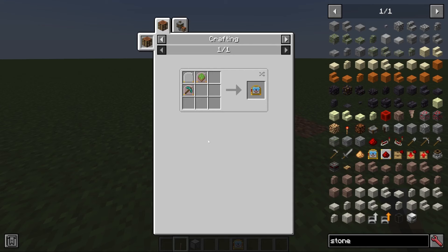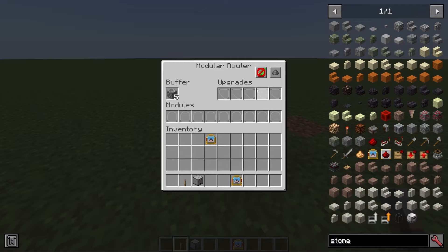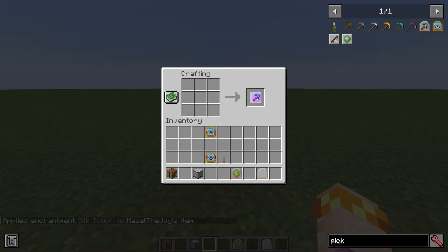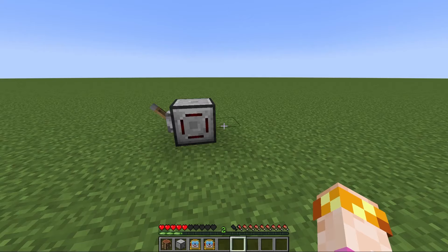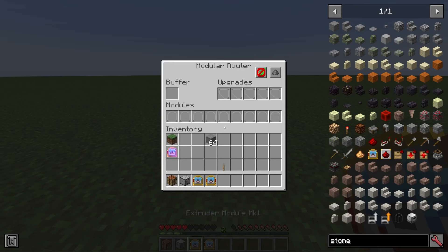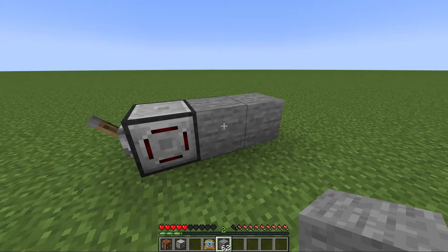Because the extruder module is crafted using a breaker module, any enchantments on the breaker module will transfer over to the extruder. So if you take a silk touch pickaxe, make a breaker with silk touch, and combine it with a placer to make an extruder with silk touch, this extruder can place stone and when it breaks it, it will return it as regular stone — not transforming your material. One thing to keep in mind is that extruders only break blocks in positions where they just placed a block, so it is a bit of a finicky module.